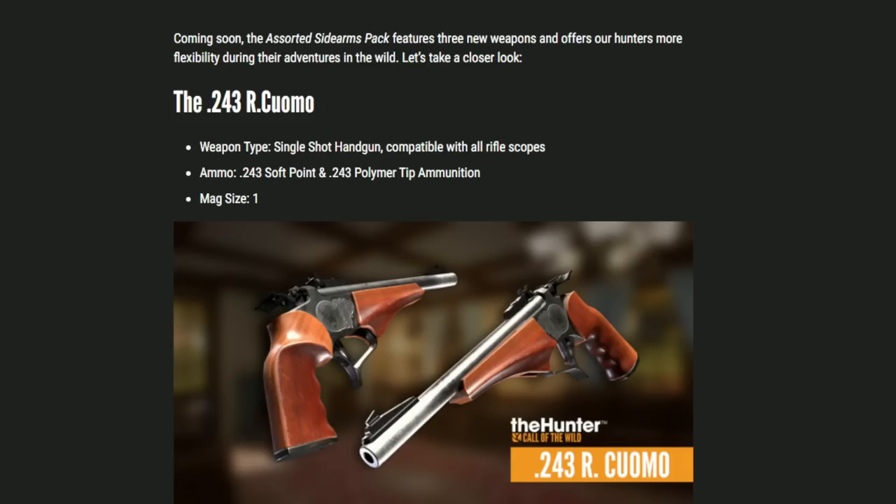The very first handgun we're going to be getting is the 243R Cuomo, which seems to be a single shot .243 based on the description. It says it's compatible with all rifle scopes, which is actually a pretty cool feature. I never expected them to make all rifle scopes compatible with one of the handguns in the game, but it seems like they've done that with this single shot .243.